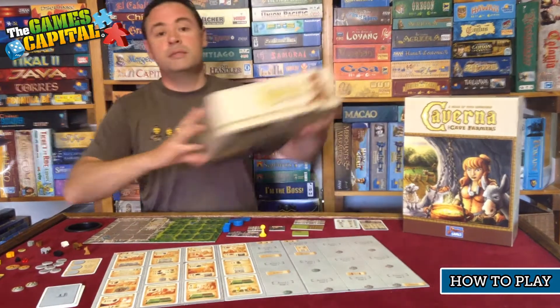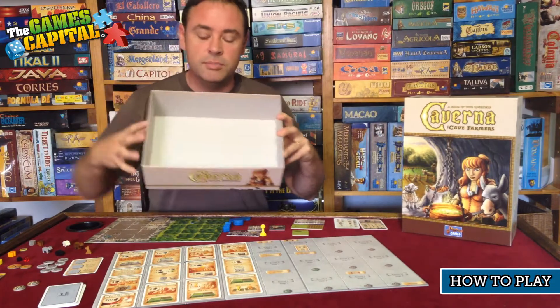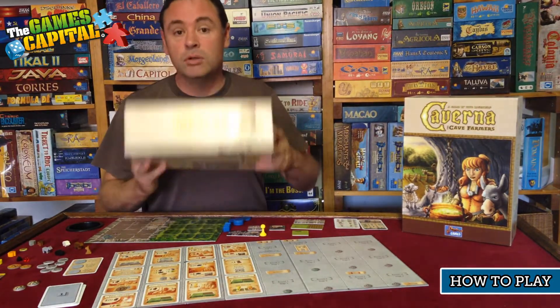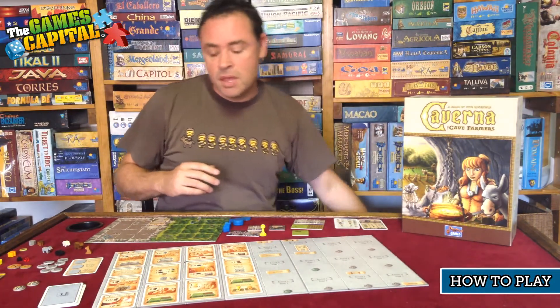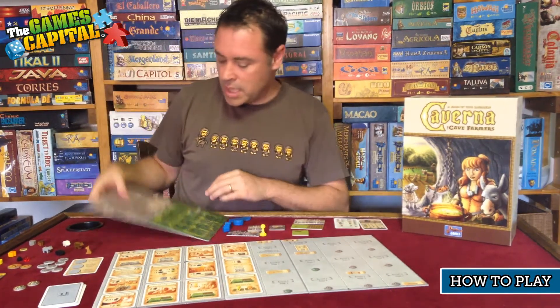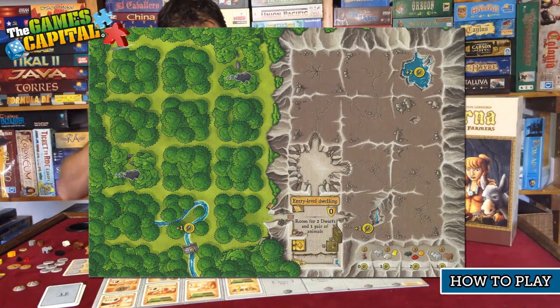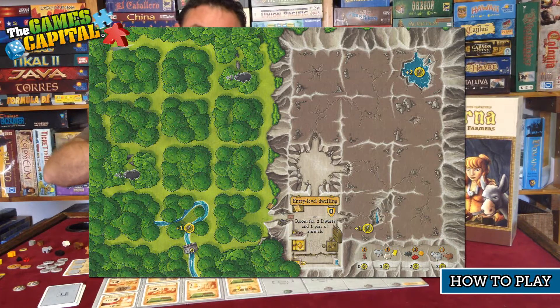You can see by the size of this box and how deep it is, there's a lot of stuff in this game — it's absolutely chock-a-block full of bits. First of all, each player will get one of these player boards. Depicted on the player board is a cave system, so you're going to develop this cave system by building tunnels, caves, and then rooms in those caves. On the other side is a forest, which you'll clear in order to build your farm.